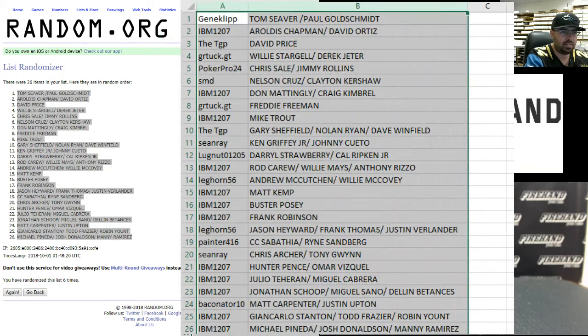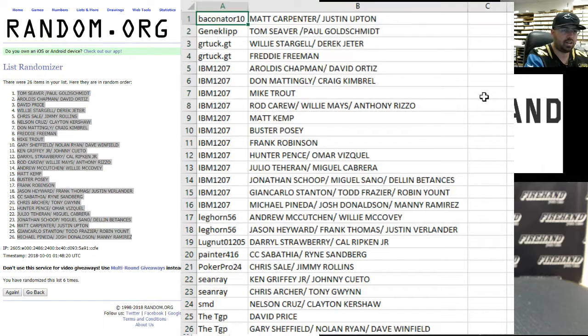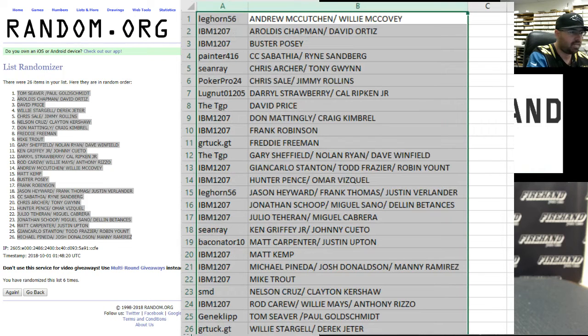Here are your players, best of luck to you. Baconator 10: Carpenter and Upton. Gene Clip: Siever and Goldschmidt. GR Tuck: Stargell, Jeter, and Freddie Freeman. IBM 1207: Chapman, Ortiz, Mattingly, Kimbrel, Trout, Carew, Mays, Rizzo, Kemp, Posey, Robinson, Pence, and Viskell. To Heron: Cabrera. Shoop Seno: Patances, Stanton, Frazier, Yount, Panetta, Donaldson, Ramirez. Leghorn 56: McCutcheon, McCovey, Hayward, Thomas, and Verlander. Lugnut: Strawberry and Ripken. Painter: CC Sabathia and Ryan Sandberg. Hooker Pro: Sale and Rollins. Sean Ray: Griffey. Quaito: Archer and Guinn. SMD: Cruz and Kershaw. TGP: Price, Sheffield, Ryan, and Winfield. Best of luck to all of you.